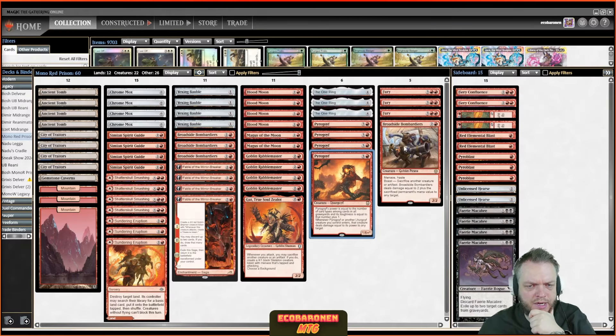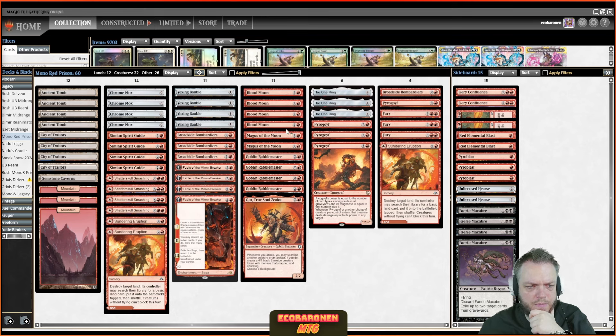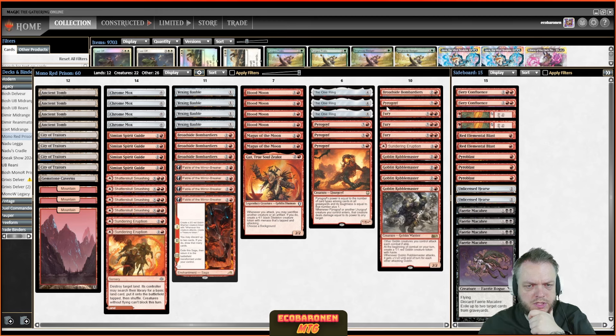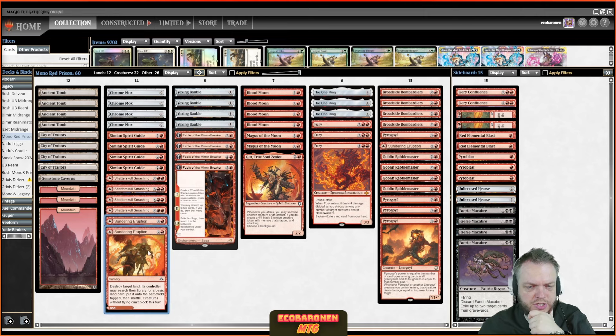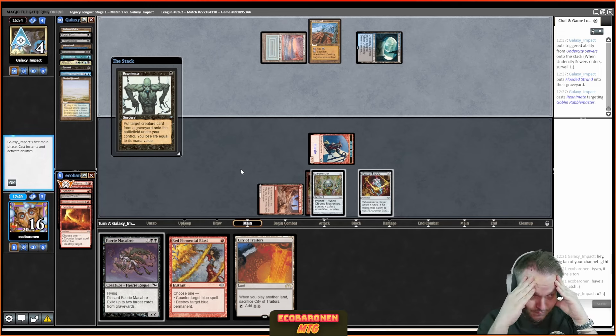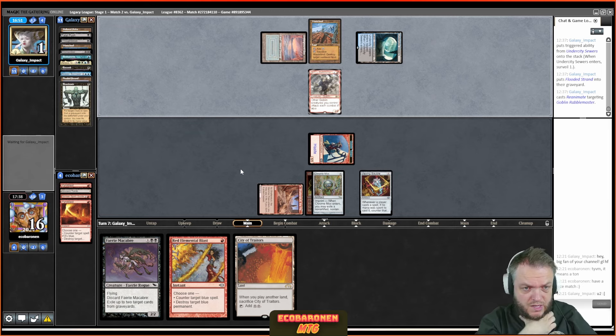Reanimate on Rabble Master — pretty good play, actually. Reanimate on Rabble Master puts my opponent to two life. One life — great play by the opponent. What do I have that gets me the rest of the way? Bombardier is game over, Pyrogoyf is game over, and the unblockable effect could be relevant. If I draw my own Rabble Master, that's game over too. I don't have the Furies in. Basically I'm asking myself if I'm ready to lose to Animate Dead plus Atraxa next turn — I don't think I am.